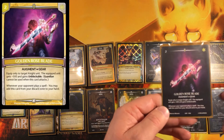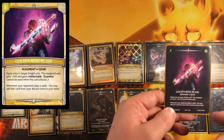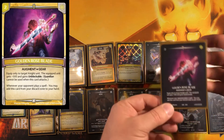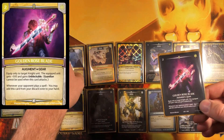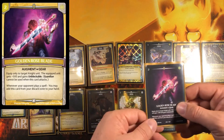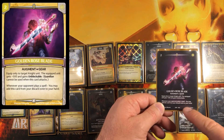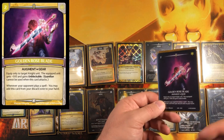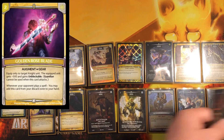The Golden Rose Blade is very important — not mainly for making something unblockable, though it could. The main reason is you can tutor for it early with Liam. Since you only have one, you tutor for it and then start discarding it with Liam for the plus 500. Every time your opponent plays a spell, you can add it back to your hand. So it's discard it, bring it back, discard it, bring it back — giving you a lot of ammo to use with Liam's ability.